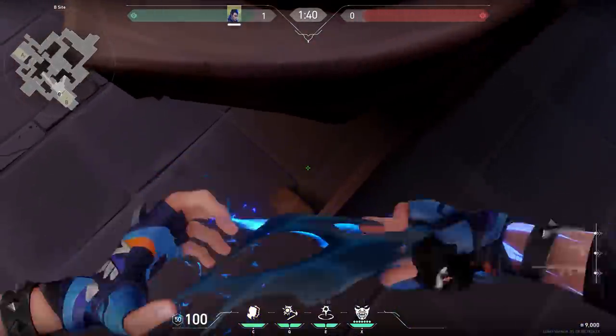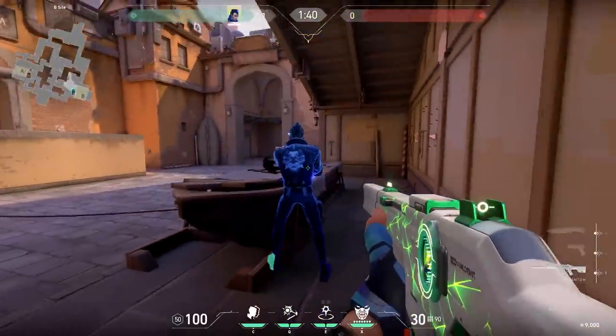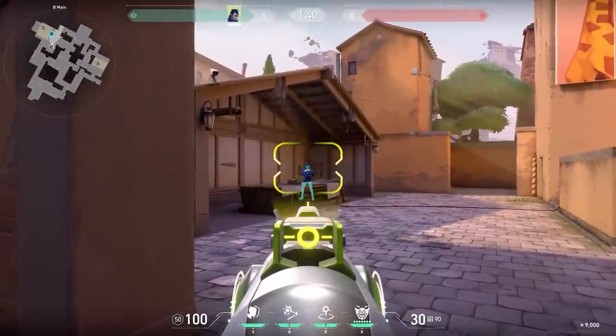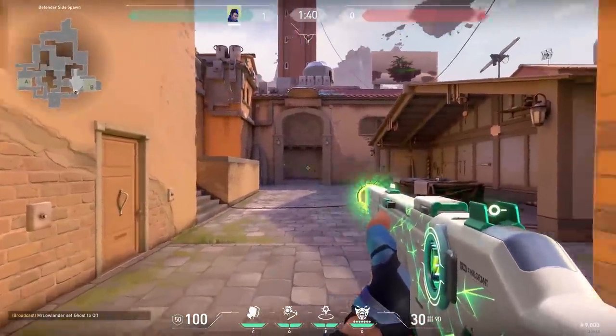Let's do another trick on Ascent, this time for Yoru. Stand against the boat, aim at the corner of the tile, and place your clone down. The good thing about this clone is that when you activate it, it will stand still. This might fake enemies out — when they're peeking, they see Yoru standing still so they might shoot it. And when they do, you fling from another side for easy kills.